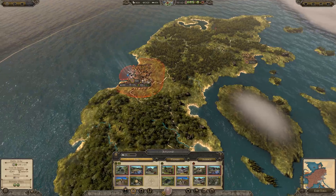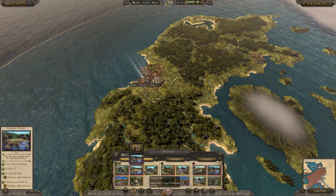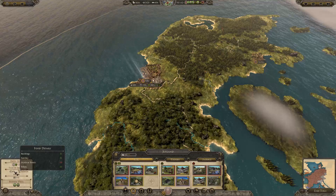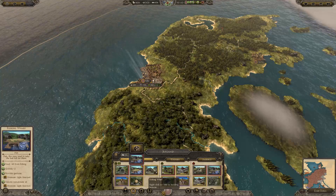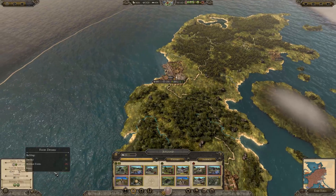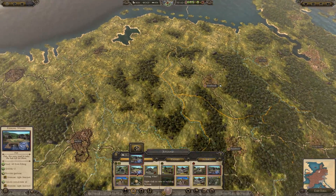In areas like here where it's completely infertile — base fertility one — there's probably no need. It's got 65 food here so it's actually still a little bit low. I want to use that food to build these things up, so we'll just wait before demolishing that stuff.